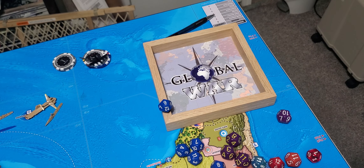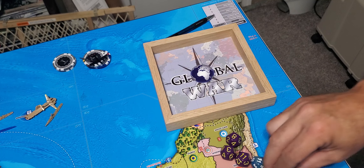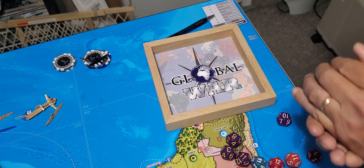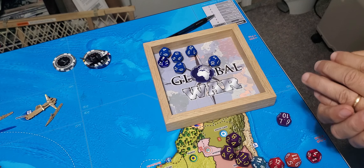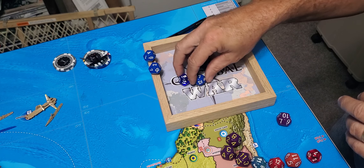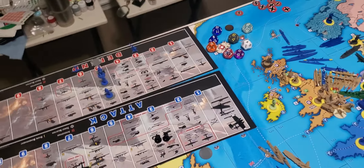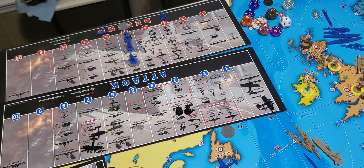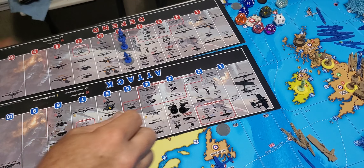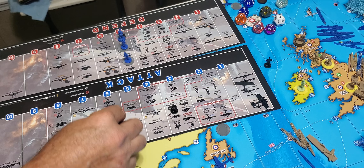Six dice for the French infantry at 5 or less — looks like two hits. Two hits for the French infantry. I'll take one hit on the Fallschirmjäger and the other hit on the fighter.